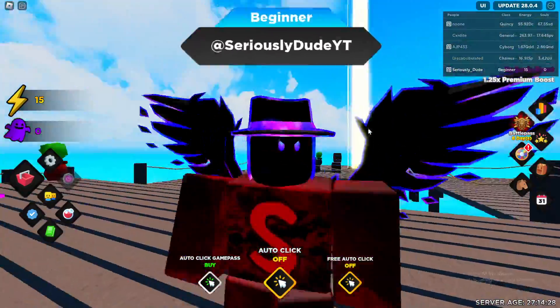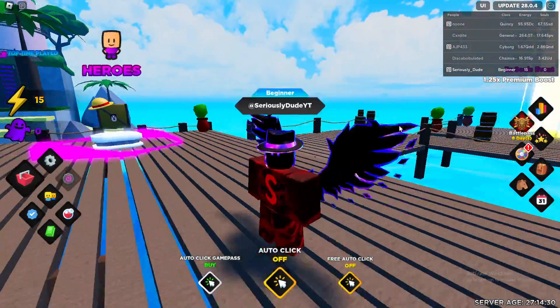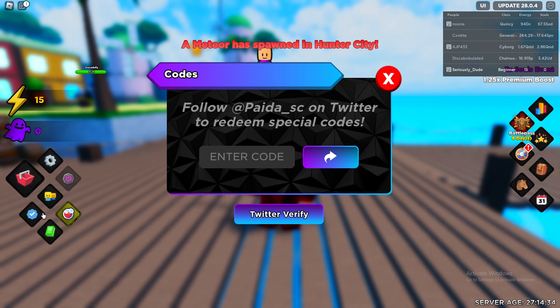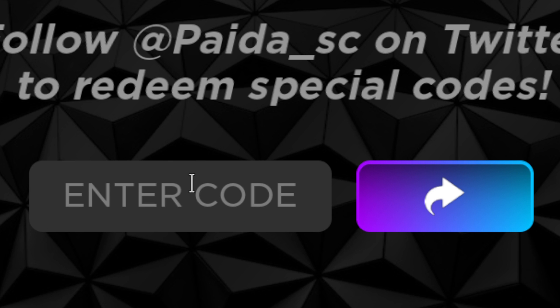So to actually redeem the codes here in Anime Soul Simulator, go ahead to the left side of the screen and click on this blue tick box thing there, and go ahead and click enter code right here. I'll go ahead and zoom in so you guys can see the codes easier. Click enter code.